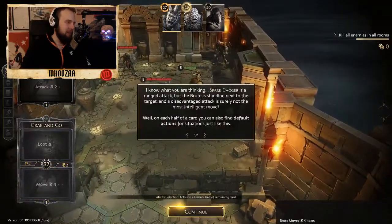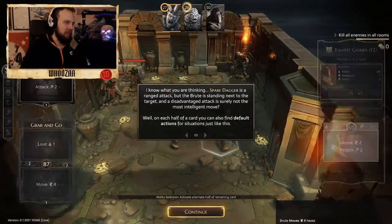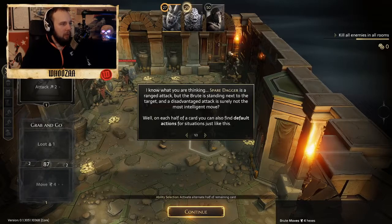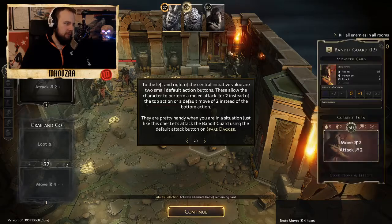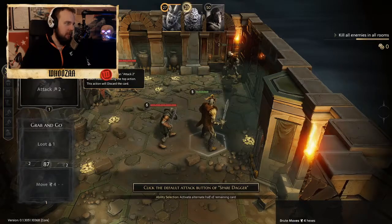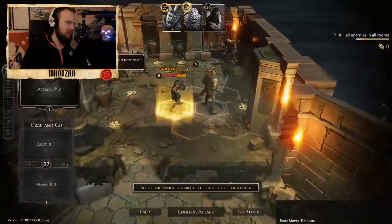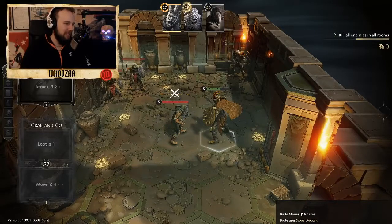Spirit Dagger is a ranged attack but the Brute is standing next to their target - this ranged attack is surely not the most intelligent move. On each half of the cards you can also find default actions and default movement. They want us to use the default attack, but I would stand in the corner and shoot with Spirit Dagger. Only a plus zero this time, but by choosing not to ranged attack from an adjacent position, you didn't incur disadvantage.